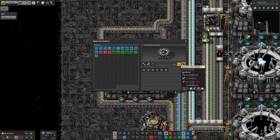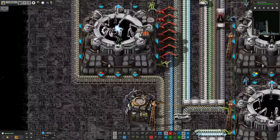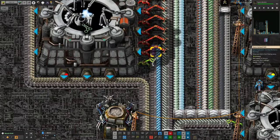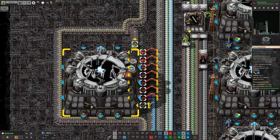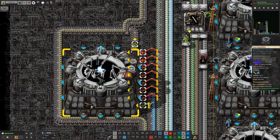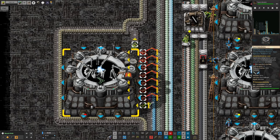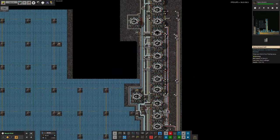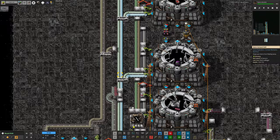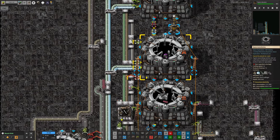Cryonite we actually seem to have a reasonable supply of at the moment. But immersium plate we are completely out of - that is a problem. We did manage to make 1509 of these airframe scaffolds before we ran out of immersium plate, which was probably from whatever happened to be sitting on the bus when we got started. That's allowed me to get at least a few made, and we've been flowing these up the bus and feeding into these machines.